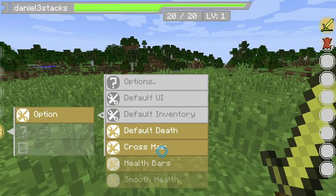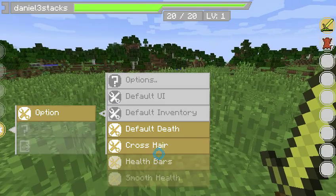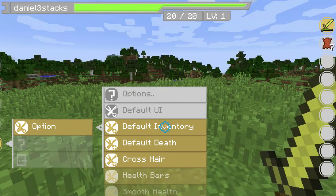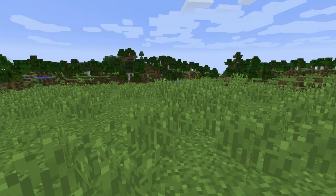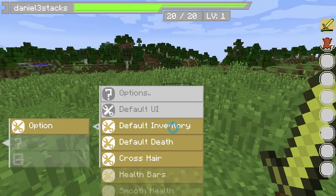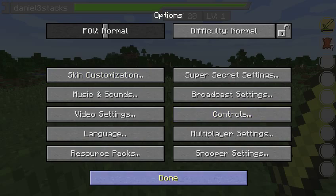One thing that I do change about this mod is the crosshair. The crosshair is automatically off when you first come in, but I definitely want that on. You can also set the inventory back to the default inventory, change the UI back to normal, and access your normal options here.